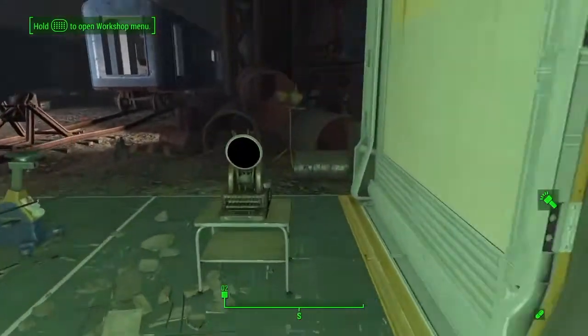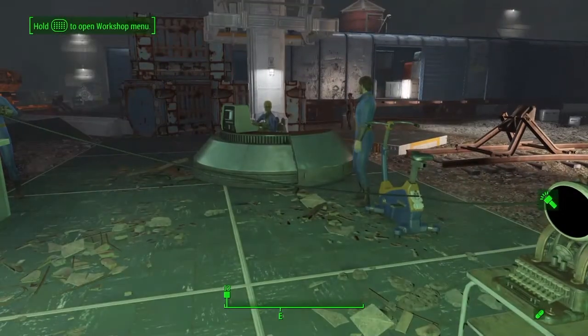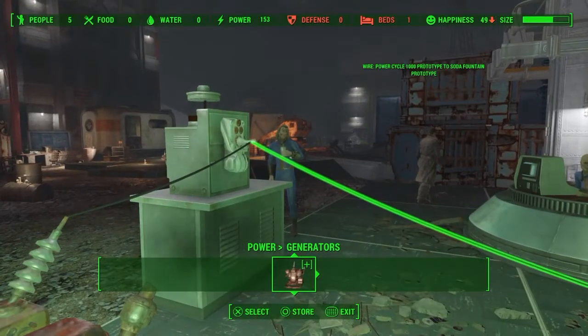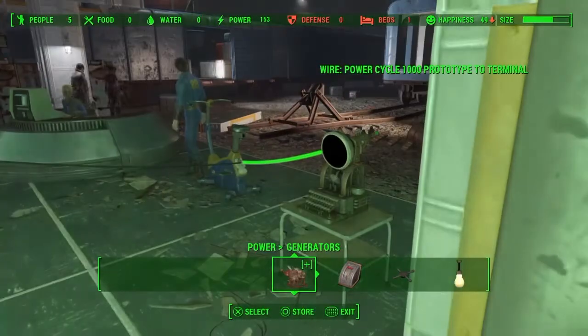Now you can use the exact same terminal from the power cycle that you did earlier. You just have to make sure you rewire it straight to the soda machine. You do not need to wire the soda machine to the cycle — I just did it straight with a generator.